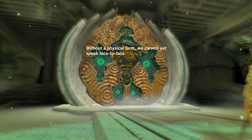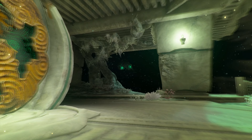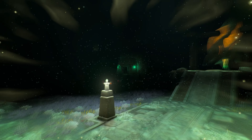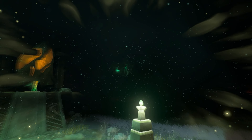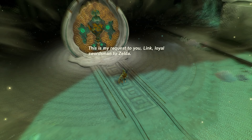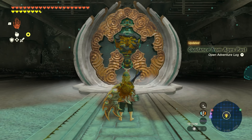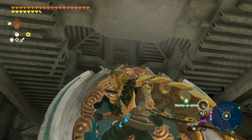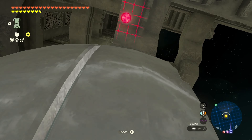Minaru asks: do you see the four storehouses in the area? Of course there are bad guys between us and them. She asks us to visit each storehouse and assemble a body for her — this is her request, Link, loyal swordsman to Zelda. There's a chest — we can just ascend to it.